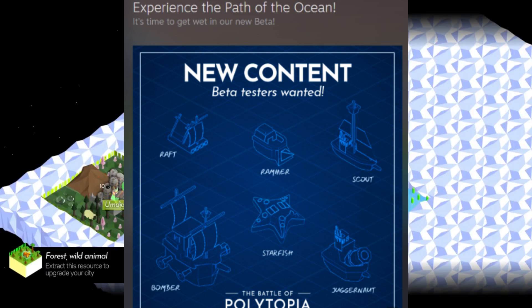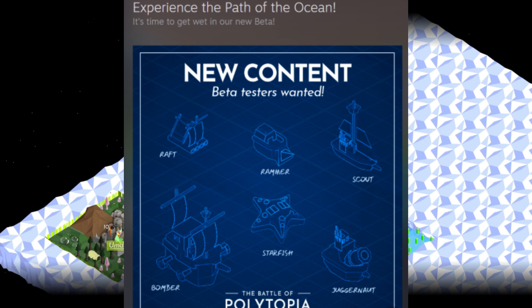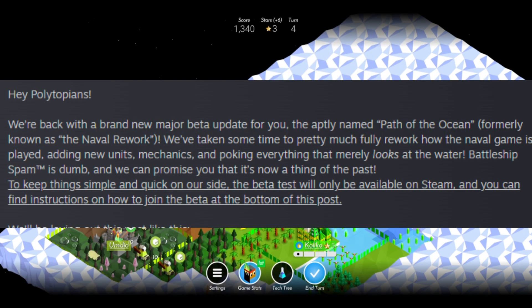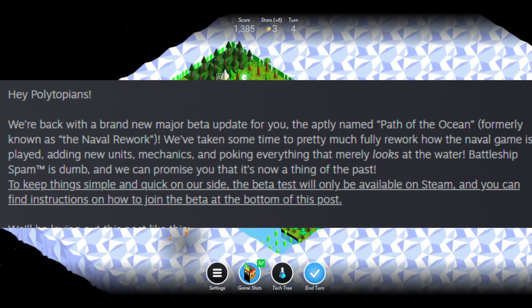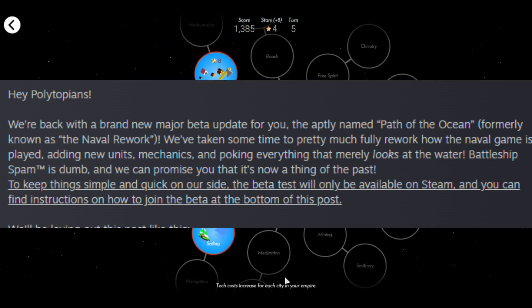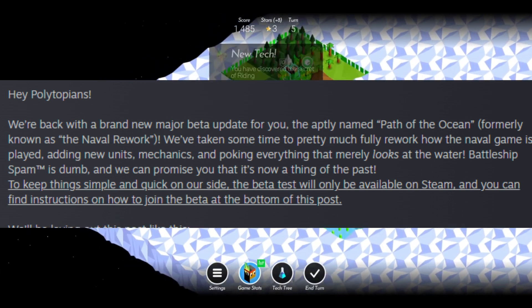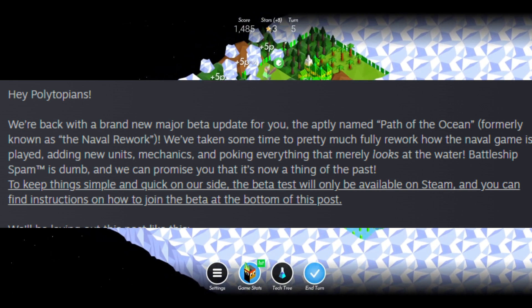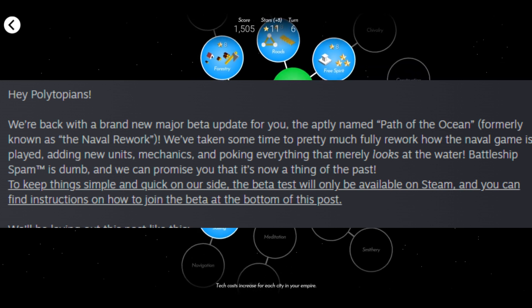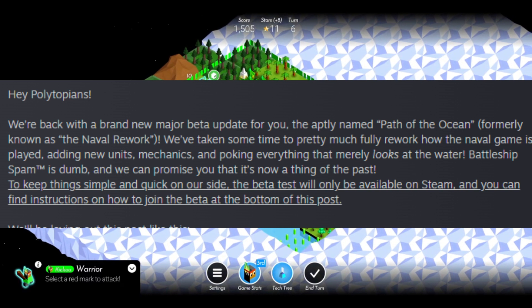You can see some new stuff like the raft, the rammer, the scout, the bomber, the starfish, and the juggernaut — all very cool. The developers say: 'We've taken time to pretty much fully rework how the naval game is played, adding new units, mechanics, and overhauling everything. Battleship spam is dumb and we can promise you it's now a thing of the past.'